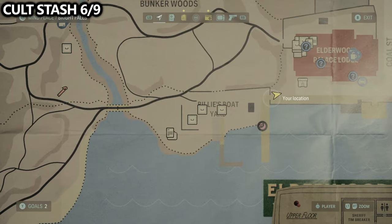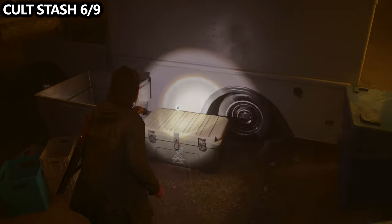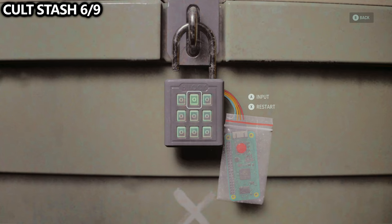From our parked car in Bright Falls, we can grab a really easy cult stash next to a box truck. Interact with the keypad to do a Simon Says — this one had about seven individual lights for me. Repeat them correctly and you will open up the cult stash.